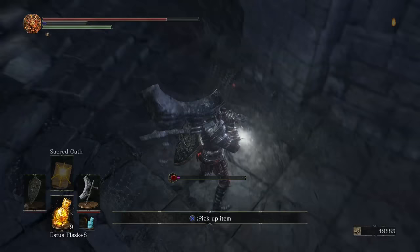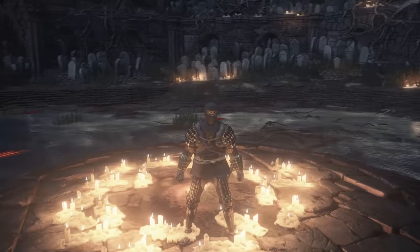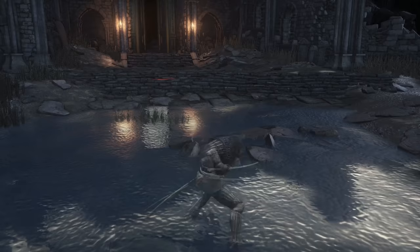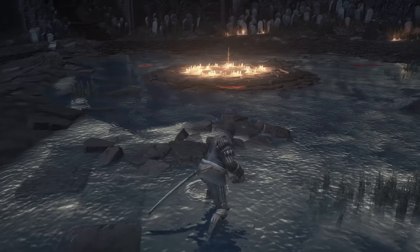Next up is the Moundmakers Covenant weapon, Bloodlust. This katana is acquired by receiving the second rank of the Moundmakers Covenant. This is one of the more unique katanas — although it cannot be buffed by spells or miracles or infused, its L2 move actually buffs the weapon. Since this is a special weapon it requires Twinkling Titanite to upgrade and only goes to plus 5. It's probably one of my other favorites because of its specialty and uniqueness — somebody actually destroyed me with it in PvP today.